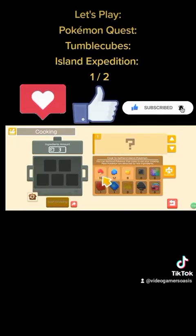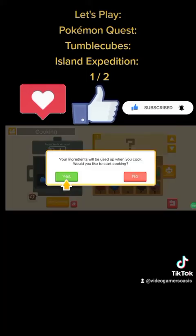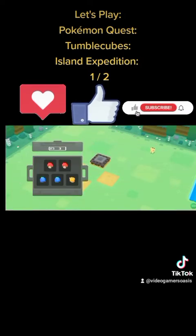Put the mushroom in — I'll put it in here. Paint some out. And that one — blueberries in this square. We're still doing the tutorial; I don't think we're allowed to leave during the tutorial. I have an emeraldine, and then the nut — put that over here. Start cooking. Your ingredients will be used when you cook. Would you like to start cooking? Yes, start cooking.